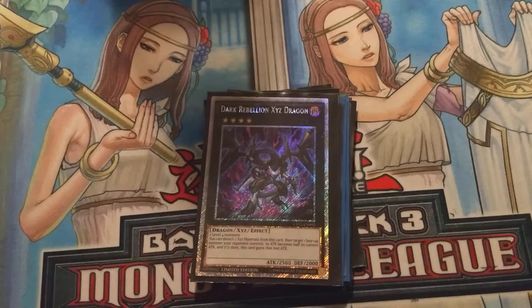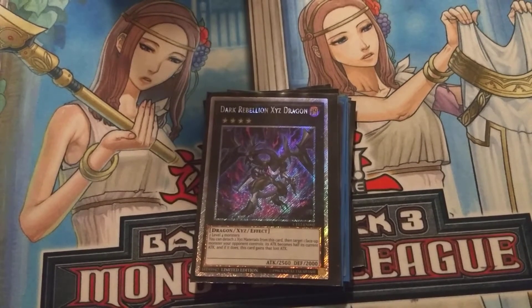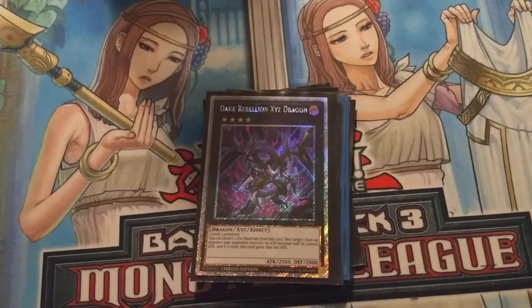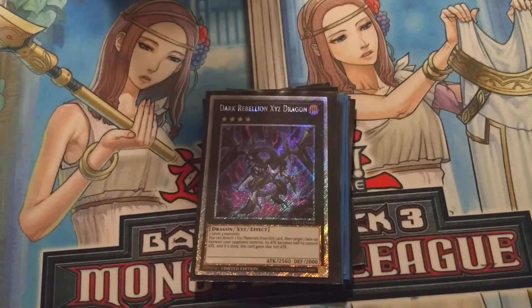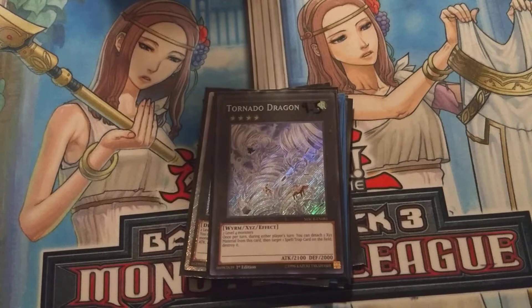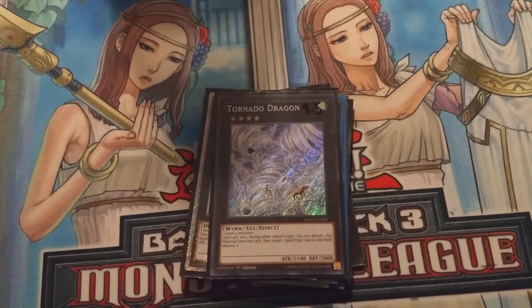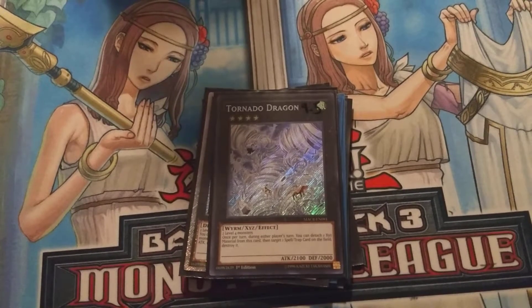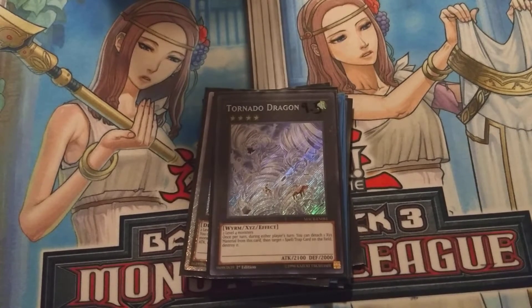Next we play one Dark Rebellion XYZ Dragon. He's just ungodly strong depending on what you're playing — if they're playing Blue-Eyes, none of them are gonna be able to get over him, so that's pretty good. Next card we run is one Tornado Dragon, just in case there are spell and traps — like if they got Mirror Force down or anything down and you want to end game cause you got it, just use him, blow up the spell or trap, win the game.